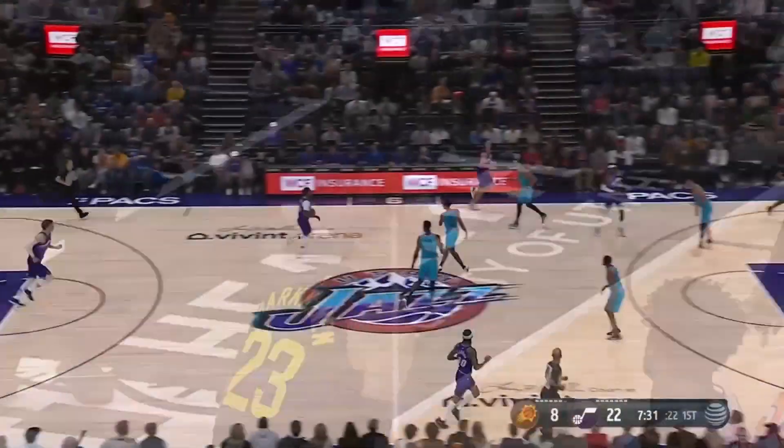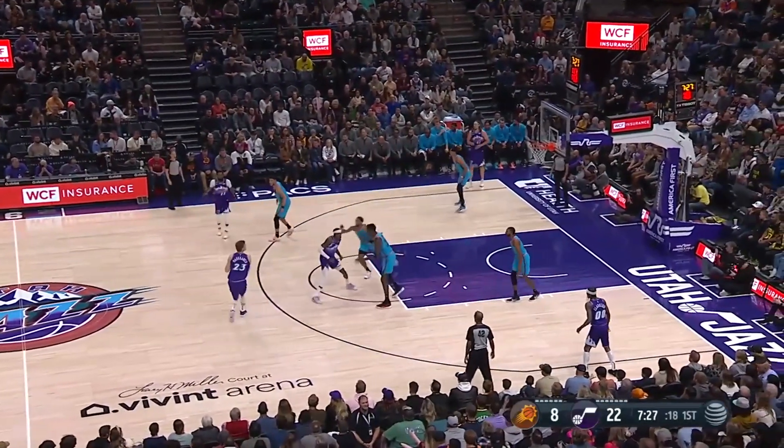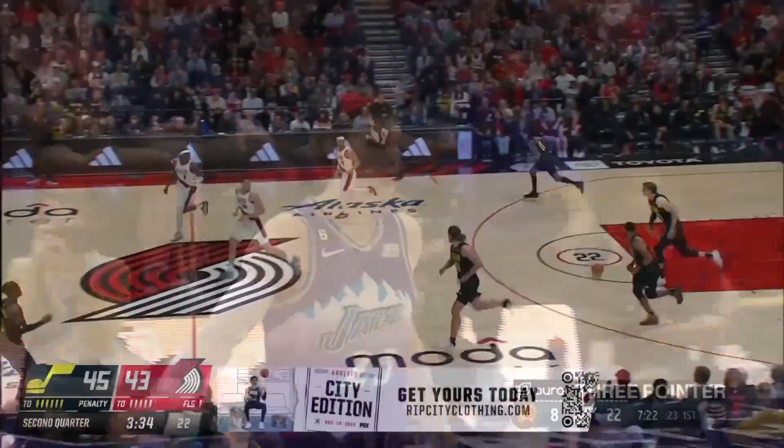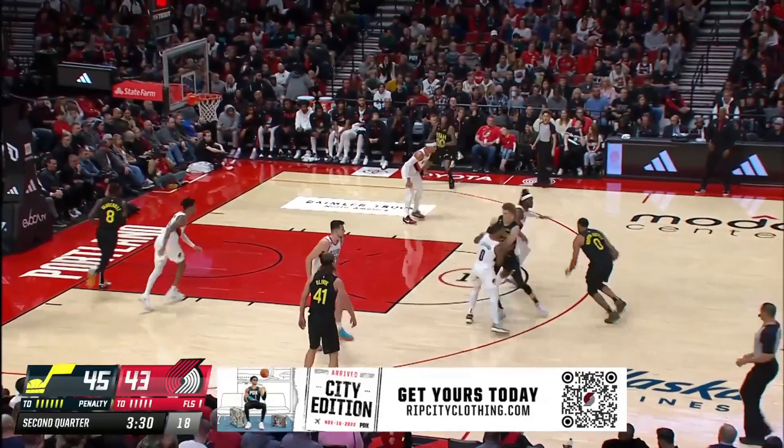All of the action underneath. Lowry — Markkanen going straight up right there. Cameron Payne drives inside, his first bucket. Now Markkanen controls on the wing against Booker out front. Simons having trouble finding consistency outside as well — he's two for seven.